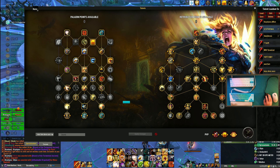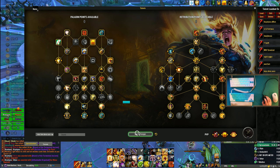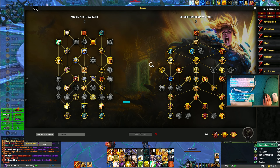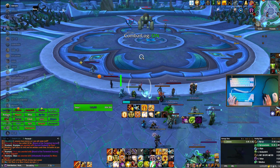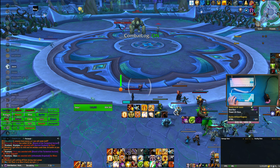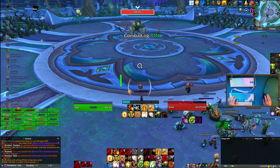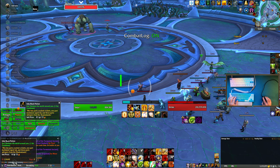I do have Big Wigs enabled. Which one's auto markers in Big Wigs? Boss specific — as far as I'm aware it shouldn't be Big Wigs, I don't think, unless... the Mythic Plus one isn't loaded right now. Unless there's a different one I'm not thinking of. Is it not the icons under options in Big Wigs? Oh yeah, but that's boss specific.